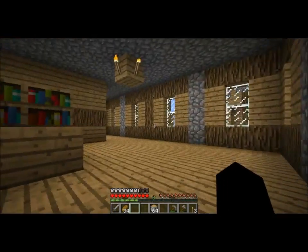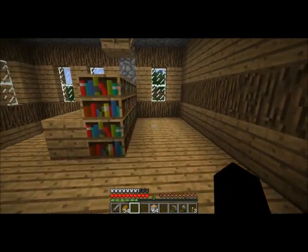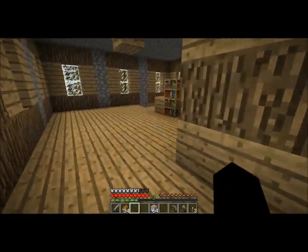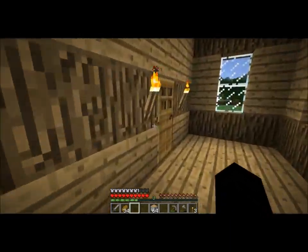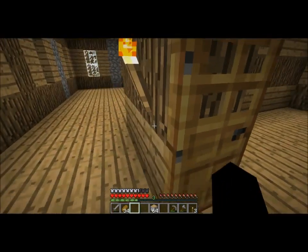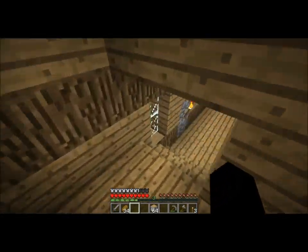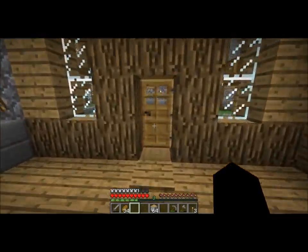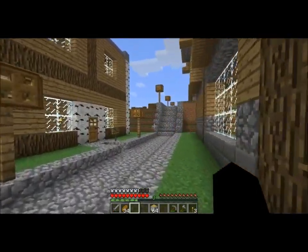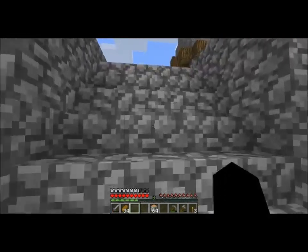The library is sort of like the enchanting place for wizards and stuff. This is sort of like a study area of bookshelves, and this is a two-bedroom house. I've also gone around and put two bread in every chest next to a bed — everyone's personal chest. Let's take a look at the bakery and the library.